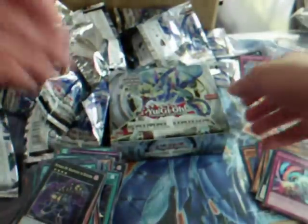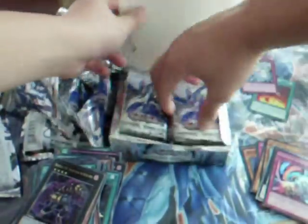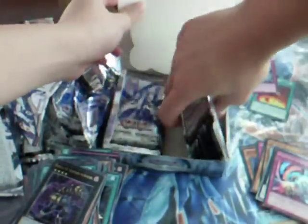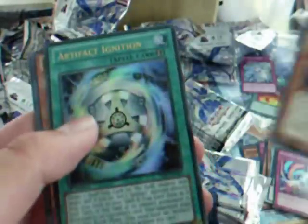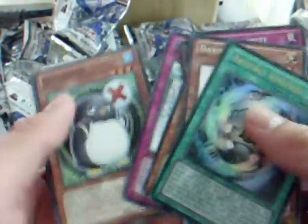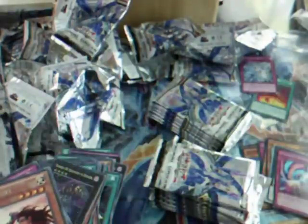Second box. I think I'll just take the packs out this time — much easier. And let's go. An ultra already, right off the bat — nice! Red Dawn Knight, and nice — Artifact Ignition. Oh man, I'll set those there.